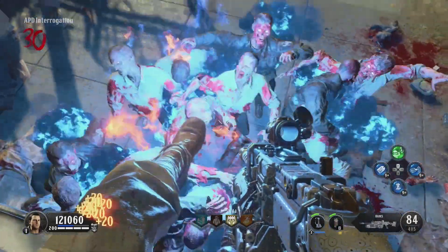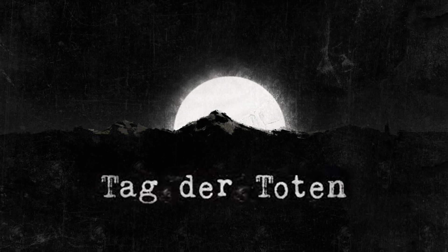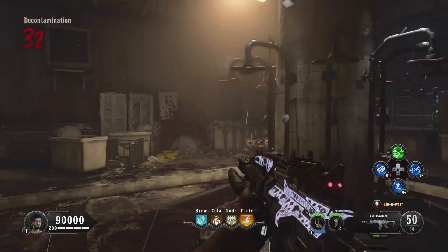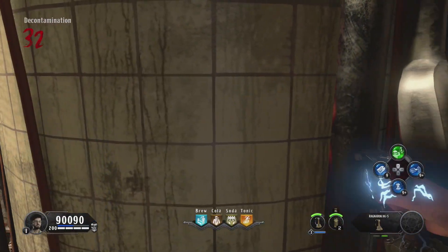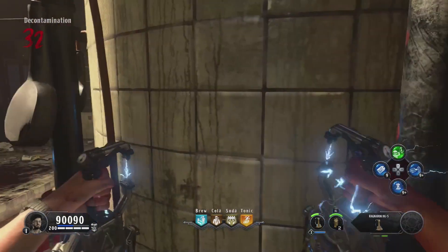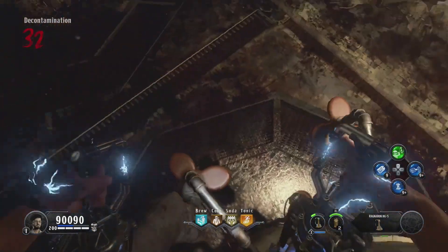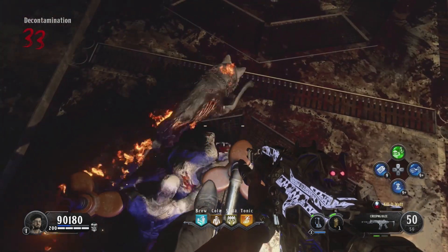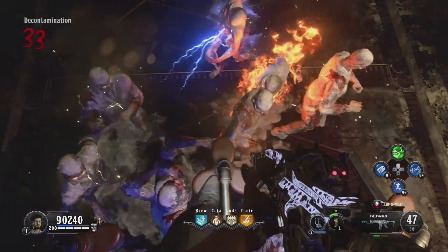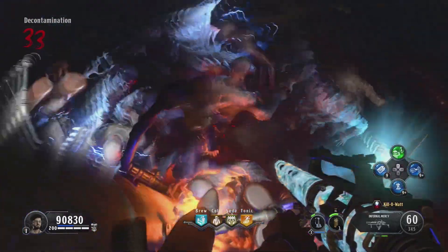Moving over to the final map, Tag der Toten. Make your way up to the decontamination area — this is the showers glitch with the Ragnaroks. Sprint forward, jump up, and slam on top of the shower at the very peak of the jump. If you slam correctly you'll land right on top of the showers and can move all the way around. The zombies pile up right underneath you and none of them attack you, so you won't be taking damage. You just need enough ammo to make it to the next round, and you will collect power-ups including max ammos.